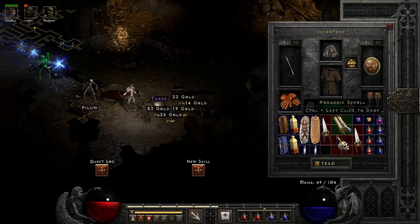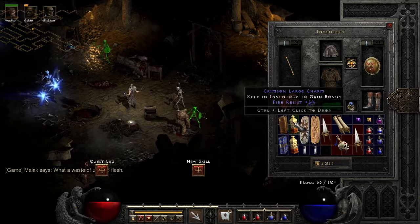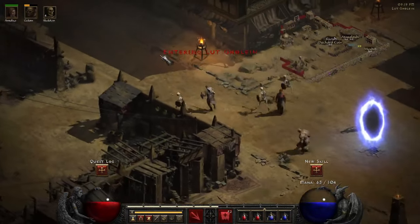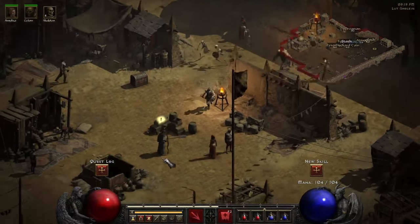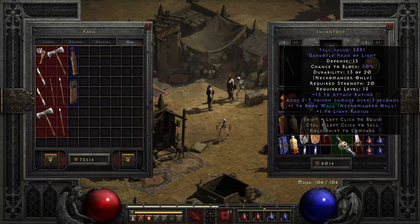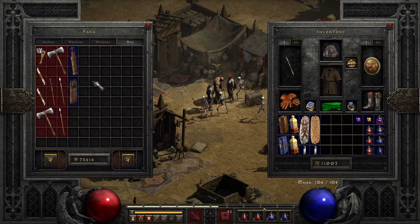We'll put the gargoyle head on here. I was trying to use a large charm to identify an item — that doesn't work. The scroll — yes! I can use it. Nothing good from it though. Repair all, check the vendors — doesn't look like anything good.